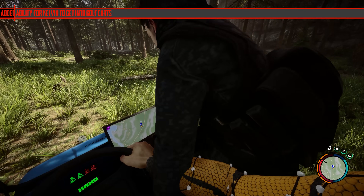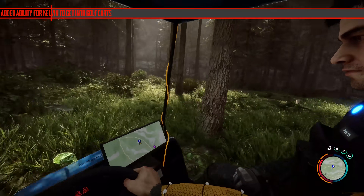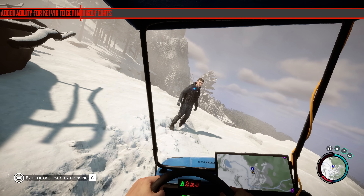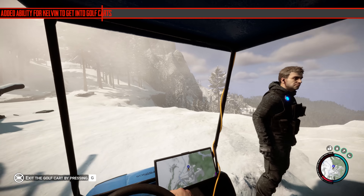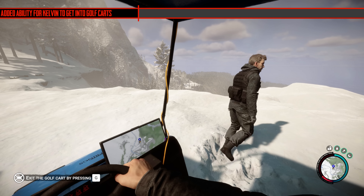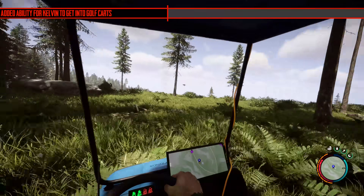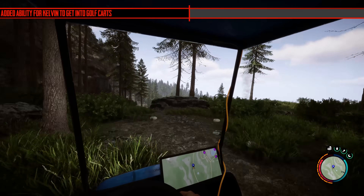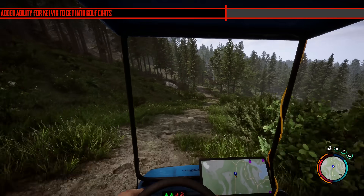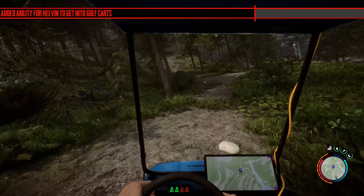They added the ability for Kelvin to get in the golf carts. You have to get him to follow you before he will jump in. So if you just drive up to him without any orders he will just look at you. Instead, you have to write on a piece of paper telling him to follow you, then get in the golf cart and he'll get in. It doesn't say Virginia can, but it'll be interesting to see if she could because she might be able to use weapons on it.